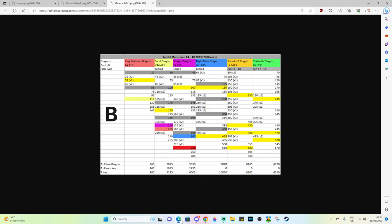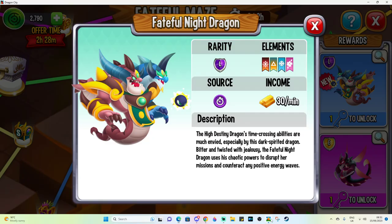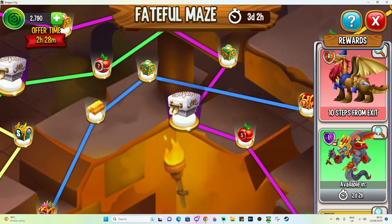His total cost is going to be — you can see it on the guides or on Deetlist — $10,830. Because with these key paths, they're normally the intended path for the event. You have to go through red path first, get all the rewards, get the key, then move on to yellow path, then the next path and so on.